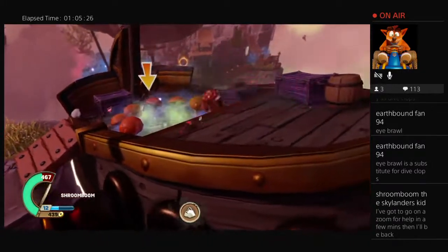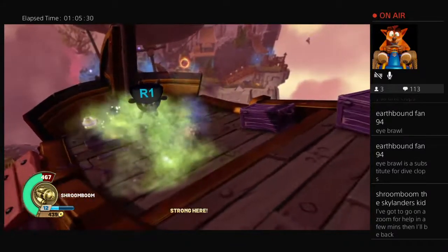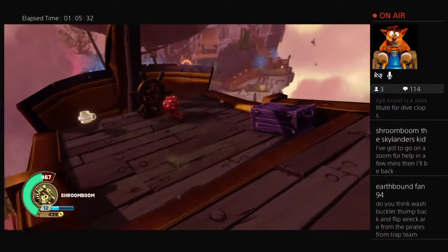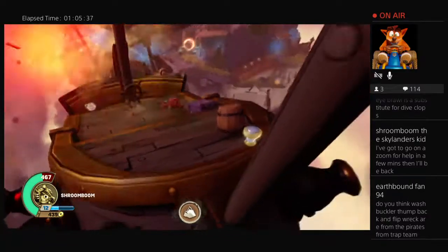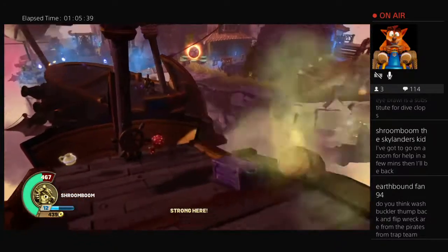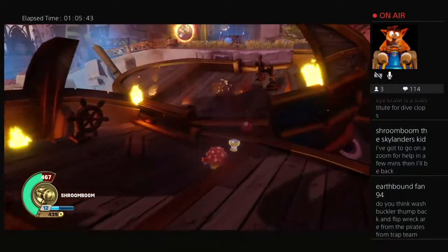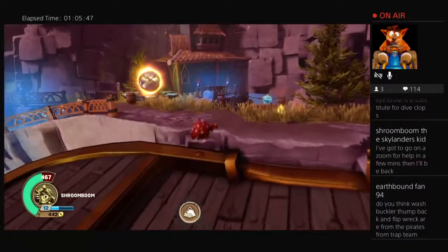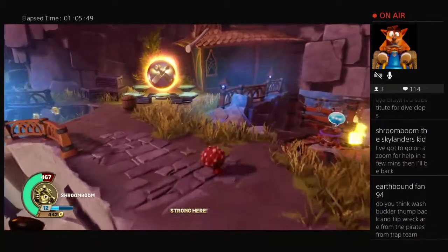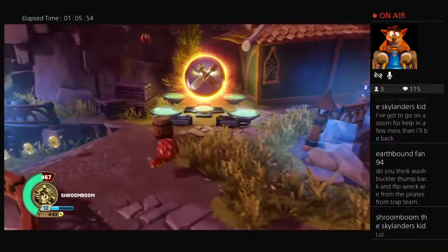Wow, that does so much — that is so good for crowd control! You can also hide underground, Shroom Boom. Do you think Wash Buckler, Thump Back, and Flip Back are from the Pirates? Are they from Crafting? I think they could be actually. I don't know what Thump Back's or Wash Buckler's origin story is, but Flip Rack looks like he would fit that honestly. So yeah, that's actually a really good idea!